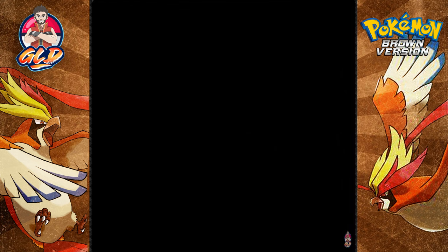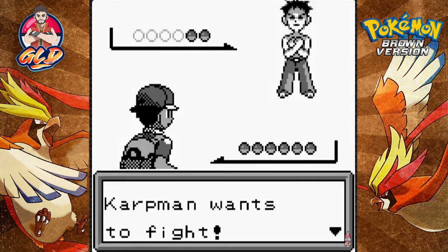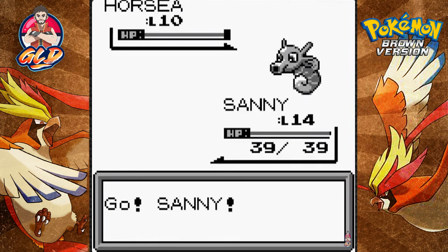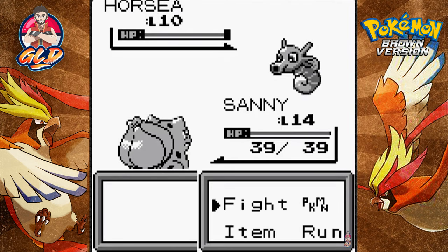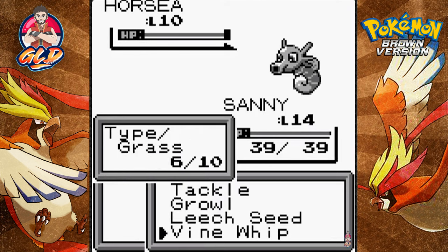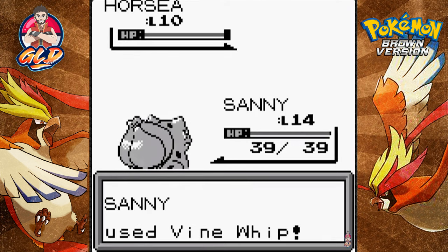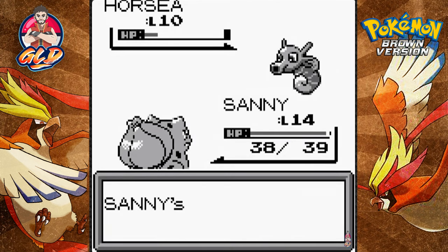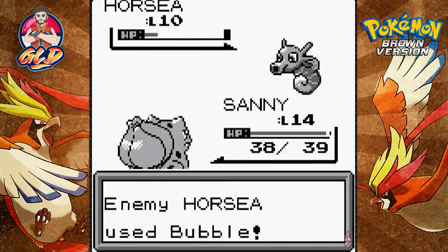Gym battle number one — Cartman! He's coming out with a Horsea. Let's destroy this guy with Sunny — Vine Whip does its thing, but we get hit with a Bubble attack. Not very effective but our speed goes down. Let's go with Tackle.